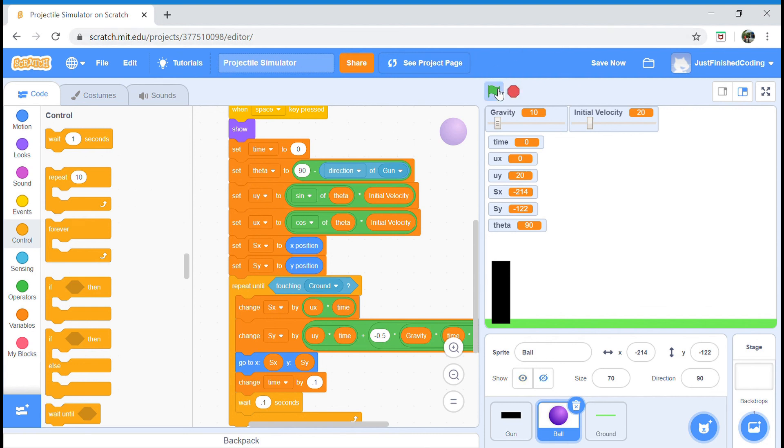Let's test the program. We shot it and the ball moved pretty well. With gravity equals 10 and initial velocity at 11, the ball moves nicely and it took 3.2 seconds for the ball to touch the ground. There you have it — a complete projectile motion simulation.